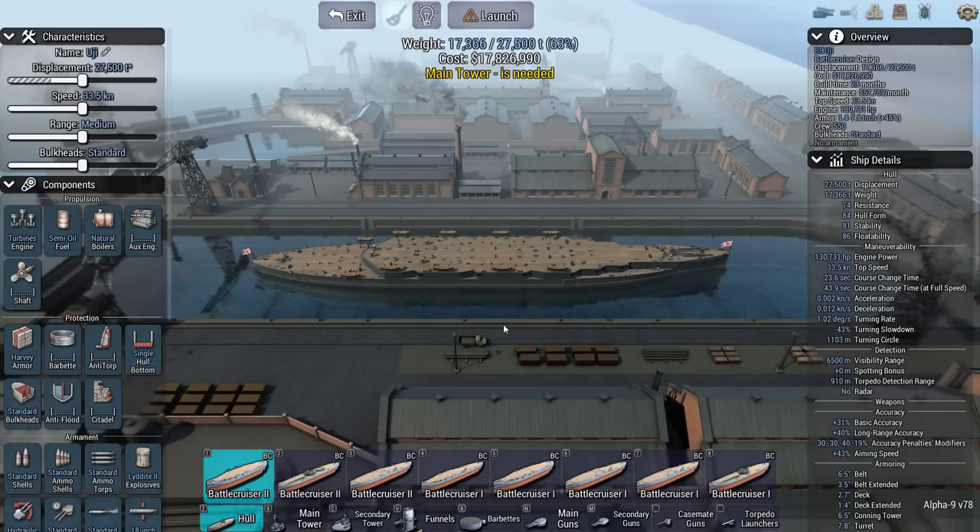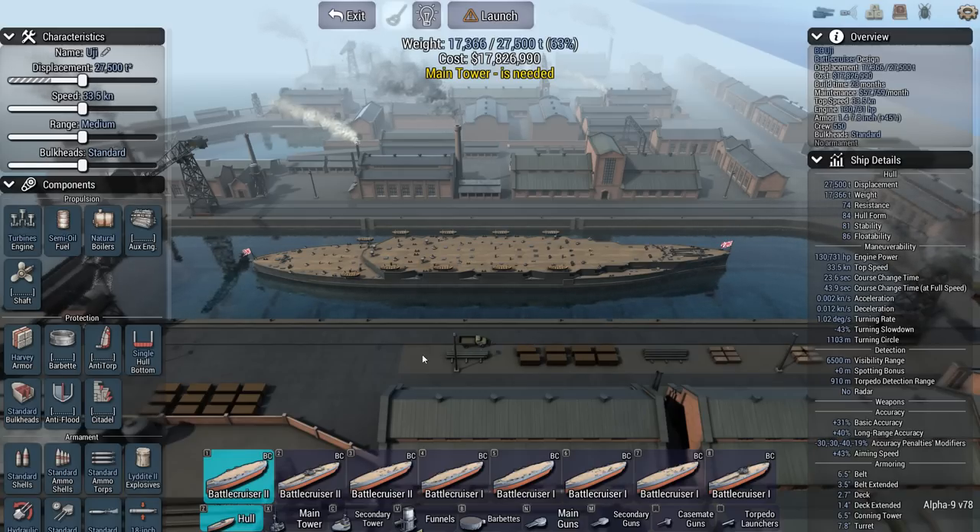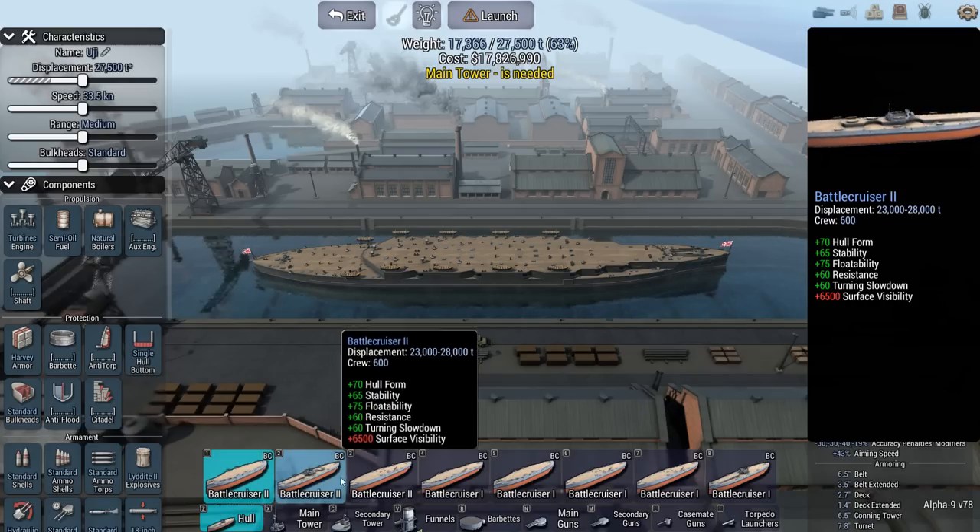If this is your first Taskmaster Tuesday video, Taskmaster works like this: I play challenges against four other YouTubers, all linked down below in the description. We each attempt the same task and try to do our level best to get the most points for that particular week. Whoever gets the most points wins that week. For this week, we had the ability to unlock all the hulls, which is convenient because I can pick what battlecruiser hull has the most displacement possible.